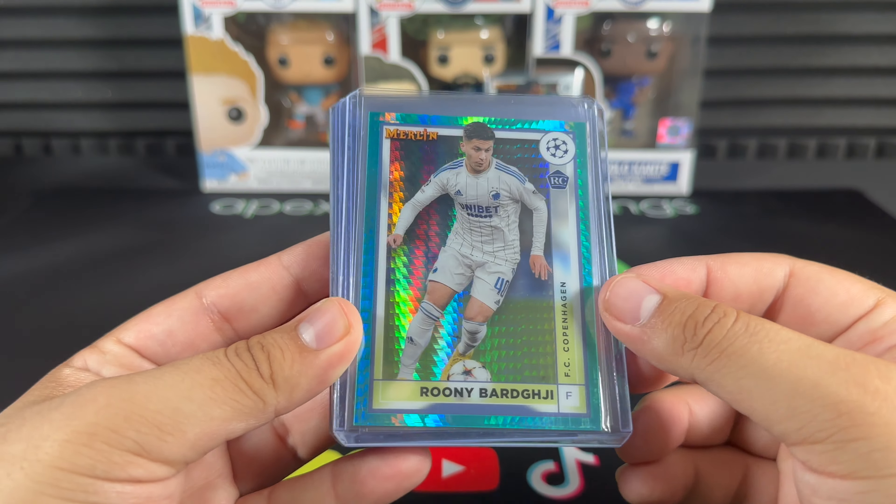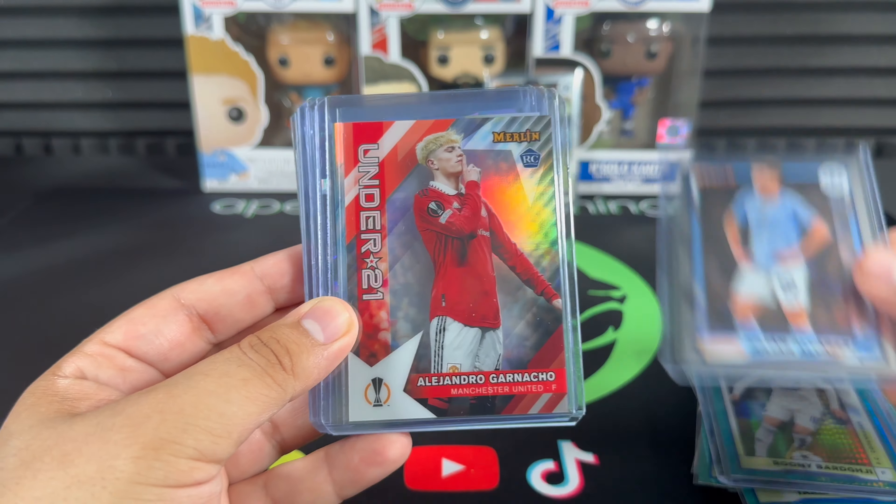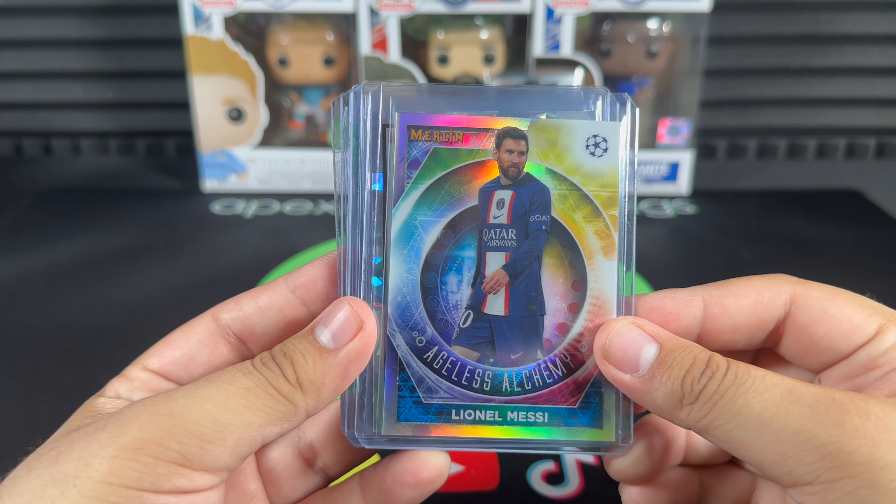Rooney Barjia in the aqua prism — a pretty good rookie to keep an eye on. Julian Álvarez, one of the chaser rookies. Garnacho, definitely one to keep an eye on — not a bad card. And there's the Ageless Alchemy Messi.